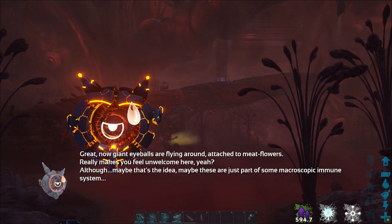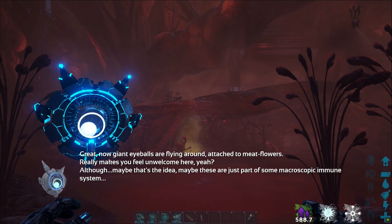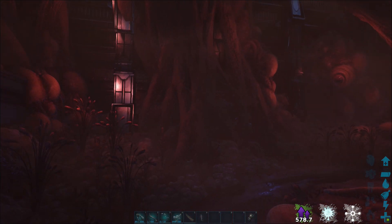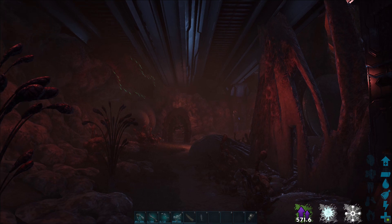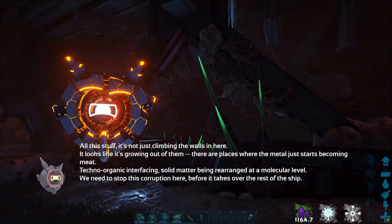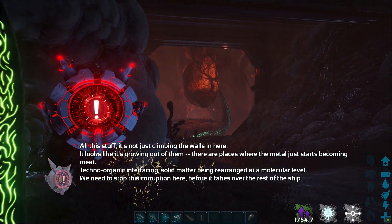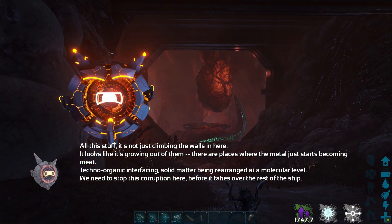Giant eyeballs are flying around attached to mate flowers — really makes you feel unwelcome here. Maybe these are just part of some macroscopic immune system. I do like the dialogues — I do like the back-and-forth dialogues between HLNA and Rockwell. It's not just climbing the walls in here; it looks like it's growing out of them. There are places where the metal just starts becoming meat. Techno-organic interfacing — solid matter being rearranged at a molecular level. We need to stop this corruption here before it takes over the rest of the ship.